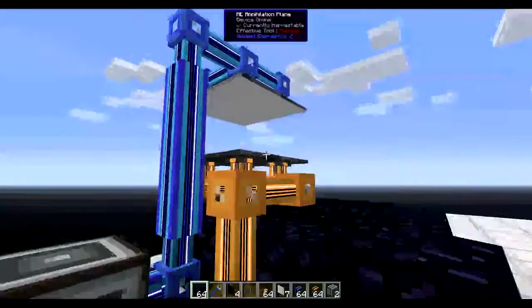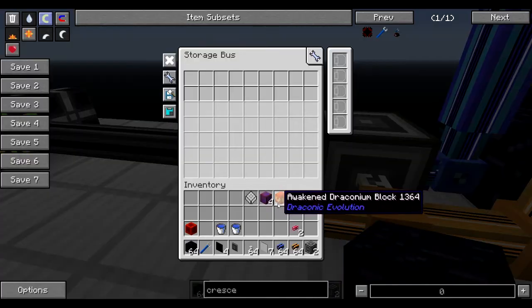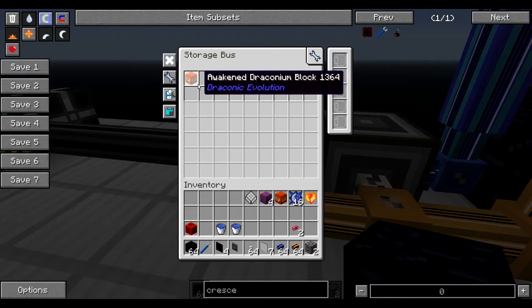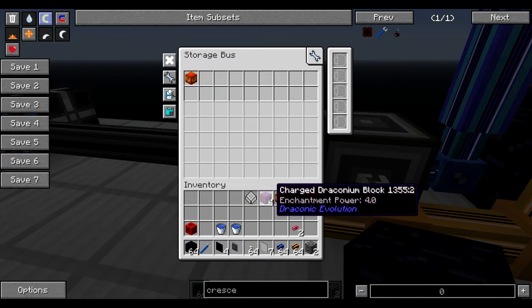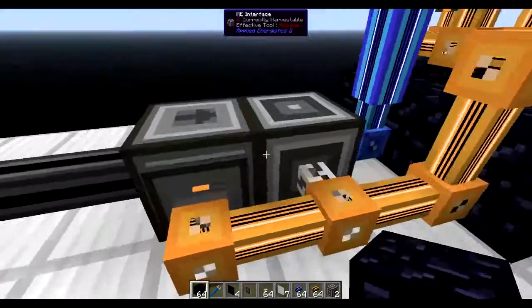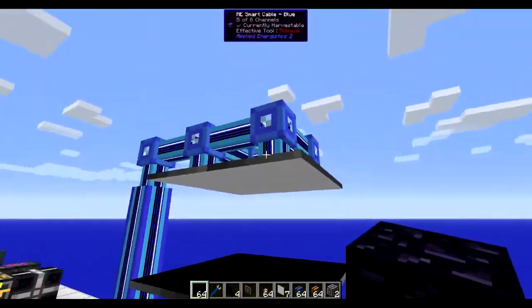So once the annihilation planes break the awakened draconium, they're going to want to put it somewhere. And we need to configure the storage bus to only take awakened draconium. If we don't configure it to only take awakened draconium, it will immediately take the charged draconium blocks and put it in there. So we now have those.